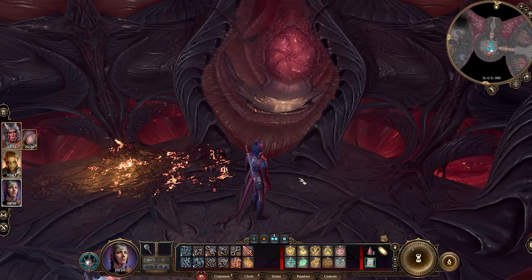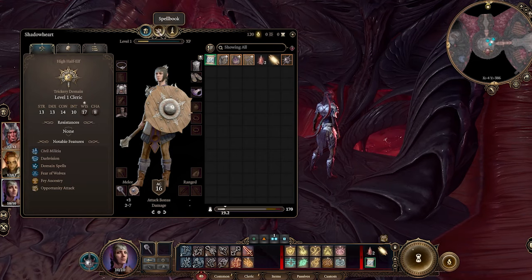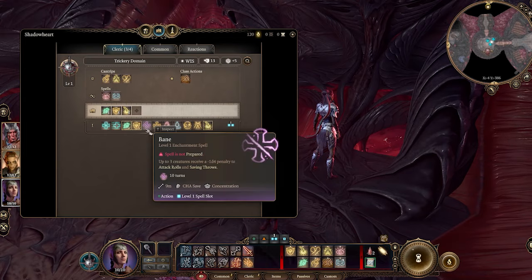Next, you're going to need to click on Shadowheart — stupidest name I've ever heard by the way. Open up her spellbook and swap out other spells for Bane and Command.